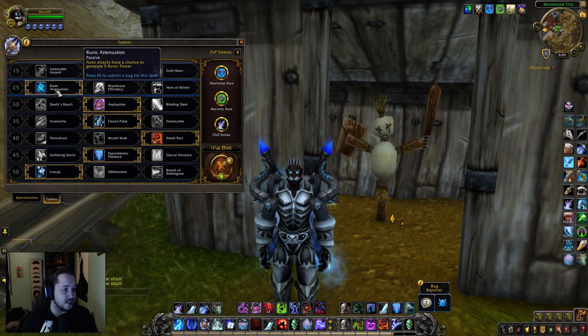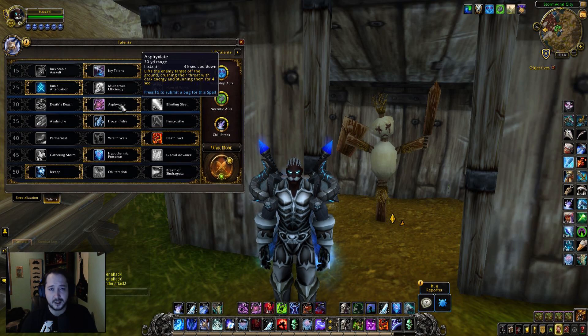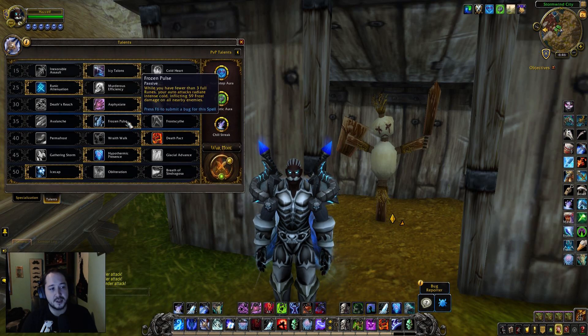For level 30 talents: Blinding Sleet, Asphyxiate, or maybe a Mass Grip if you're trying to catch a gate, but those are completely interchangeable. Generally for dueling or PvP you'll take Asphyxiate. For level 35 talents we're going to be running Frozen Pulse, because we're generally going to be trying to runic-starve ourselves.